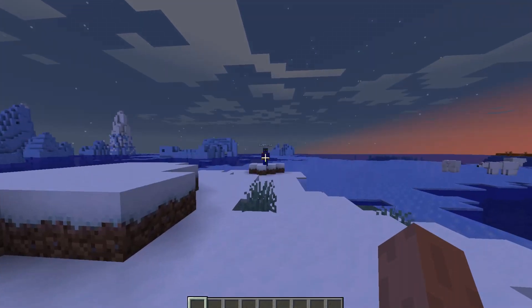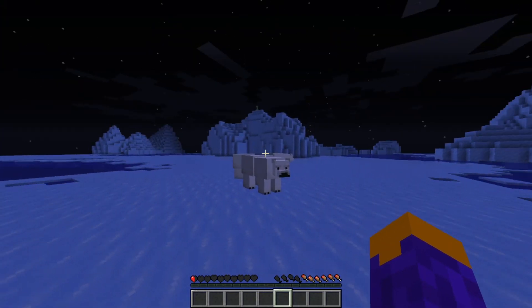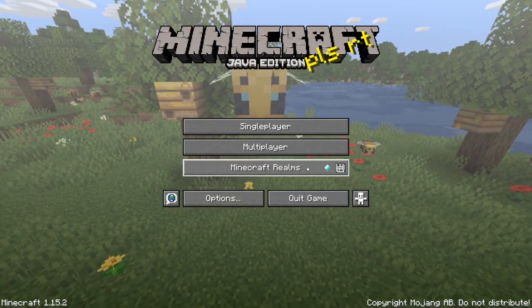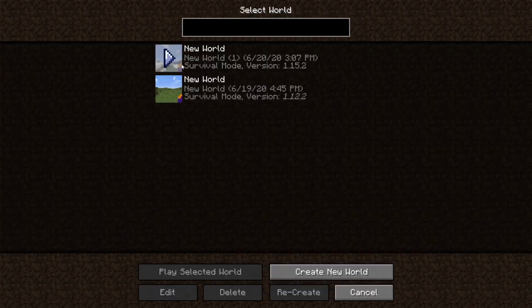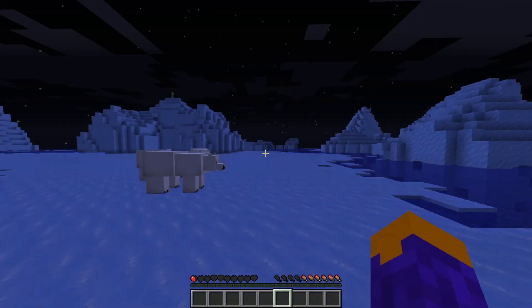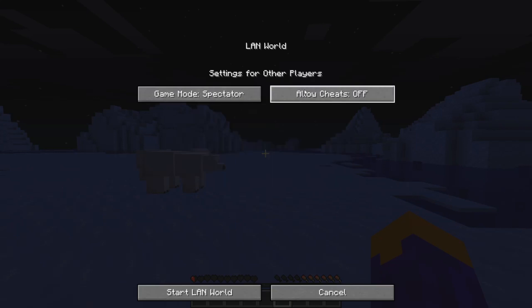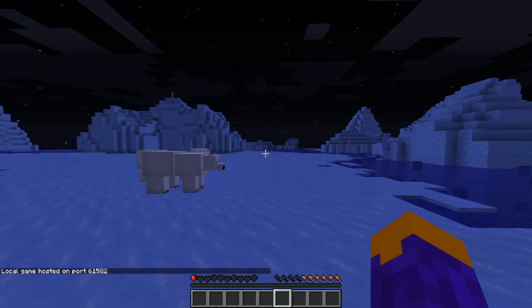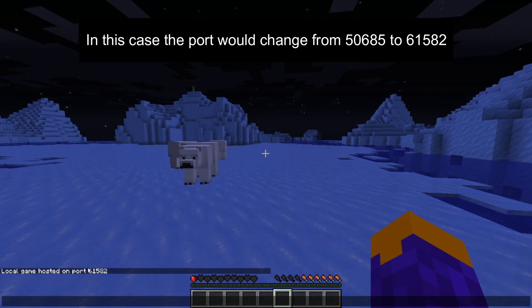There's our other member of the server — you can hit Tab to see who else is in the server. An important thing: each time the host leaves the server, you have to reopen it to LAN. As you can see, it's not open to LAN anymore after exiting. So each time you exit, you have to go to Open to LAN, change settings if you want, and Start LAN World. It'll change the port, so users who want to join just put the same IPv4 but update the port number, since a LAN game randomizes the port each time.